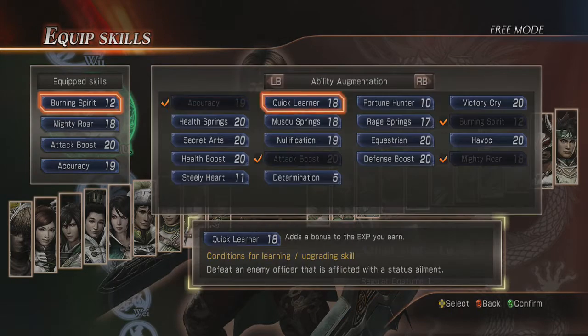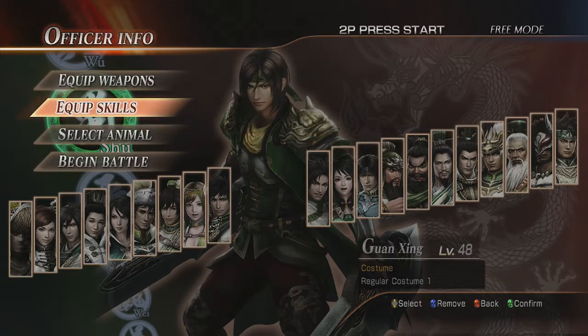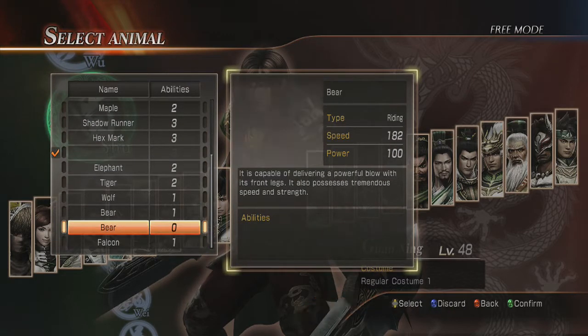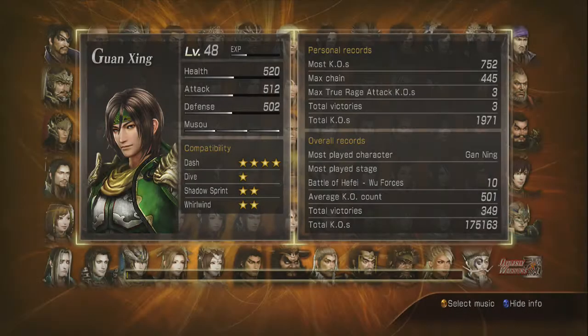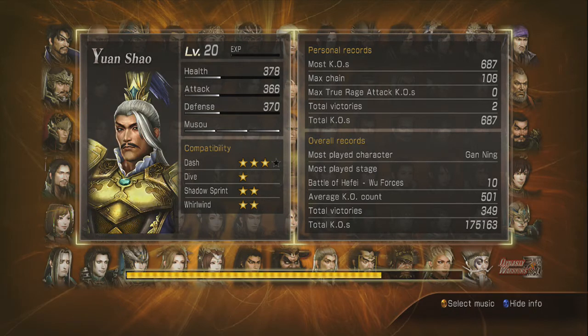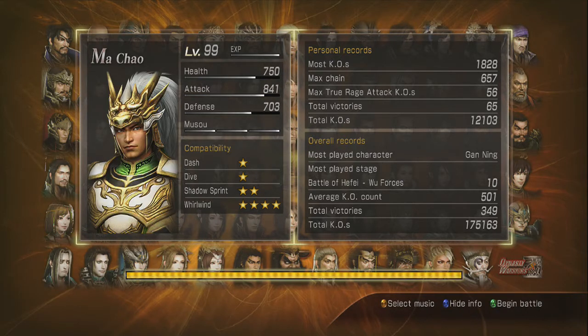Equip skills — let's change that one to that one. Mighty Roar, Attack Boost, Accuracy. Everything is good. Red hair, please. This is the last or second-to-last Shu guide I have to do, so I'm almost done with the entire Shu dynasty.